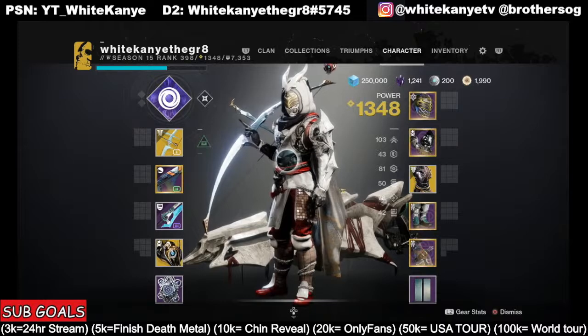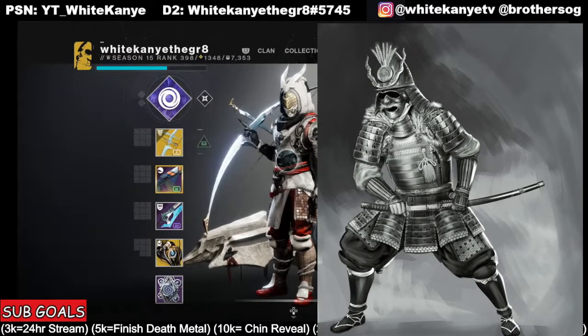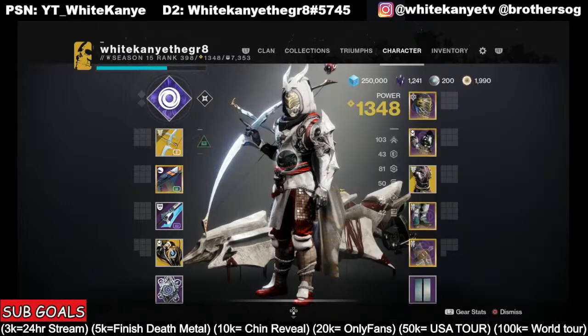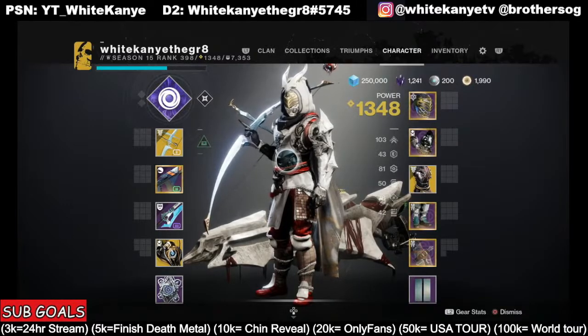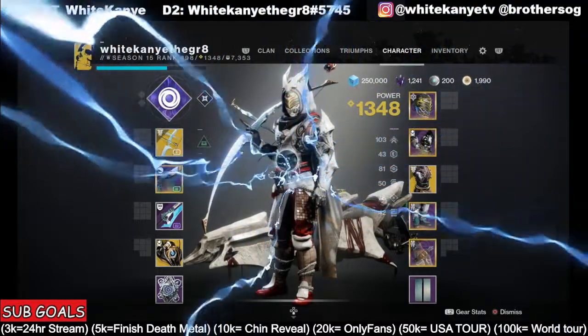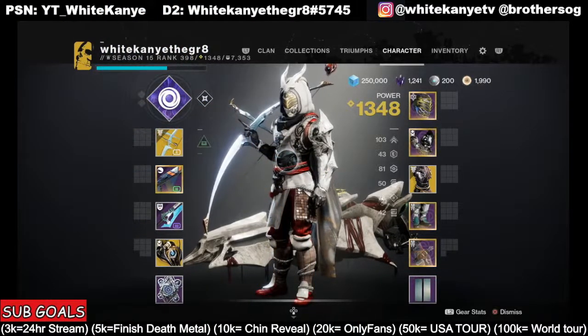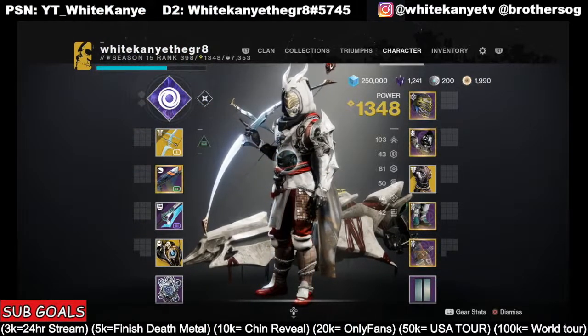Then we got the sword with eager edge so we could move around the Crucible and take out guardians. As you know, you need a sword if you're a Samurai. I got a Main Ingredient — whatever, it's like I'm throwing lightning out of my ass or something. Samurais aren't my expertise. But yeah, it looks pretty cool and it's very functioning.